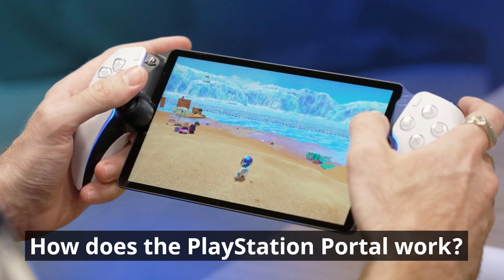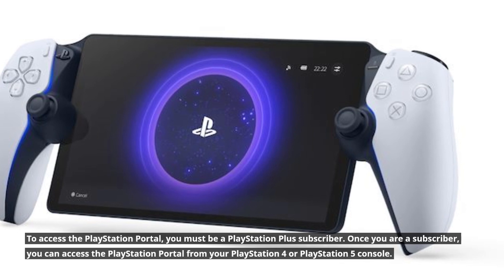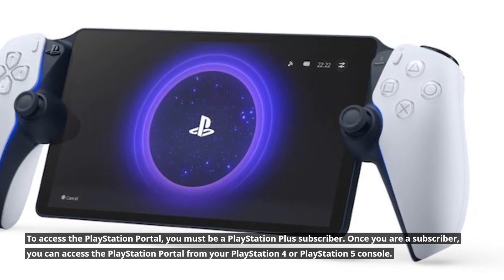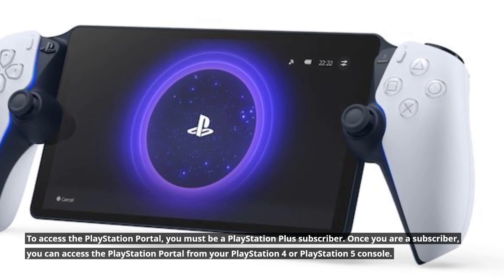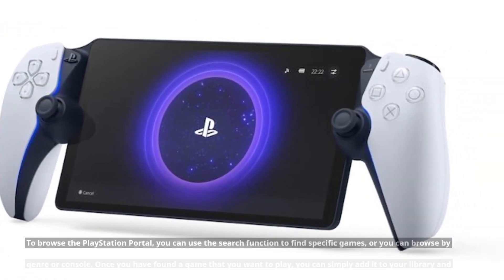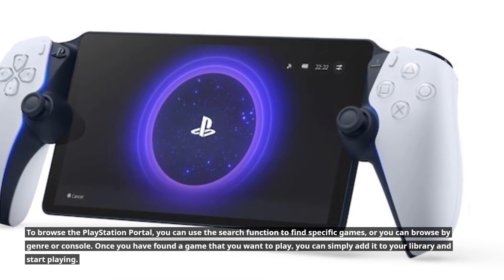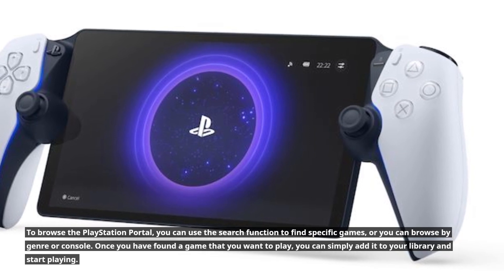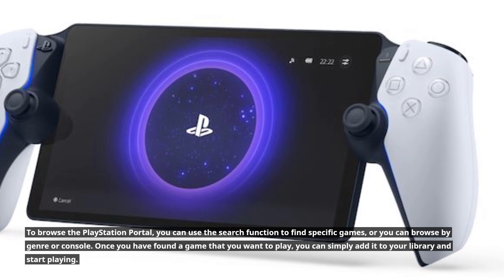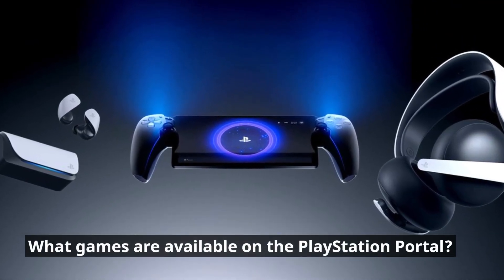How does the PlayStation Portal work? To access the PlayStation Portal, you must be a PlayStation Plus subscriber. Once you are a subscriber, you can access it from your PlayStation 4 or PlayStation 5 console. To browse the PlayStation Portal, you can use the search function to find specific games, or you can browse by genre or console. Once you've found a game you want to play, you can simply add it to your library and start playing.